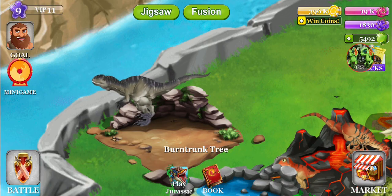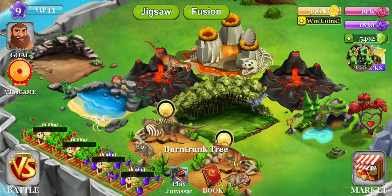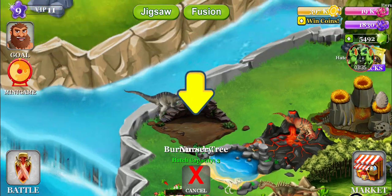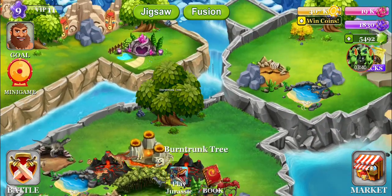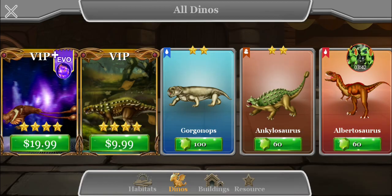The Carcharodontosaurus became a kind of weird abelisaur. All right, that's weird. Let's hatch you two. Same dinosaurs, but they go to the same family. Let's buy some eggs — let's buy Albertosaurus.